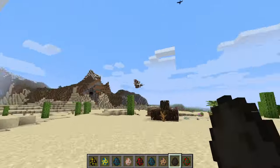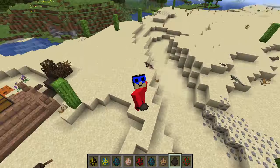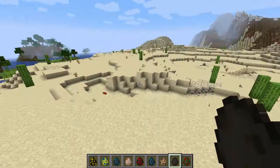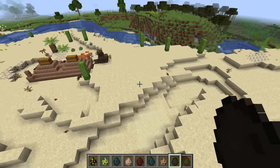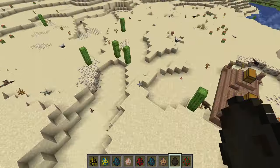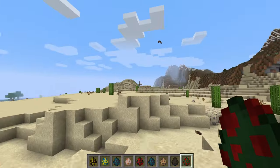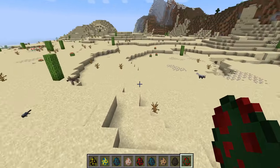A bat — this thing could like poop on me and give me a disease. I'm not even joking, this is real. Don't enter caves, you guys, because caves are full of bat diseases. Bats — they're not too scary, I mean they are kind of scary, but they're not threatening. They won't pose any threat to you unless you go and mess around with them.